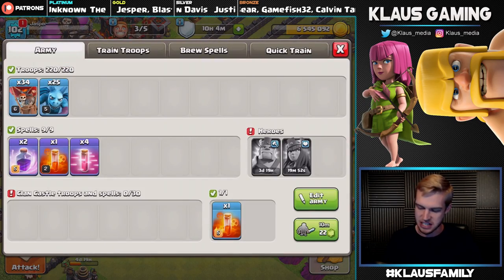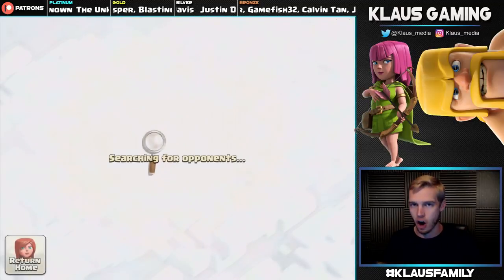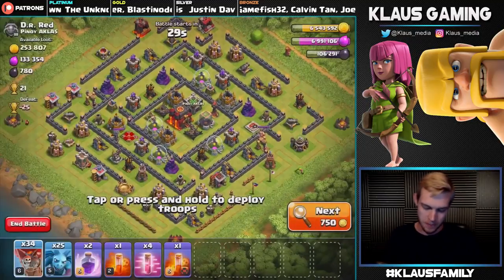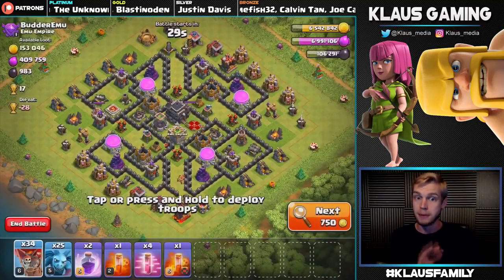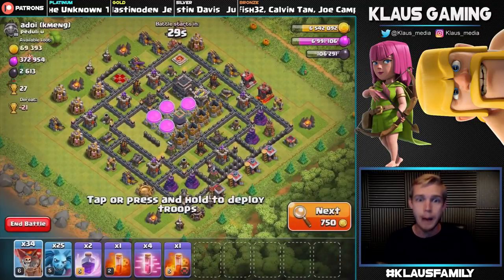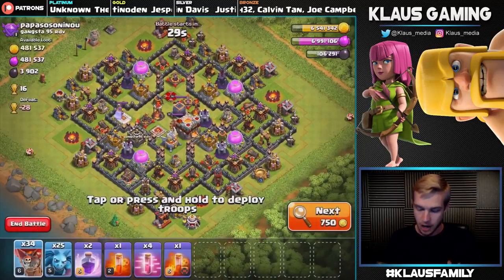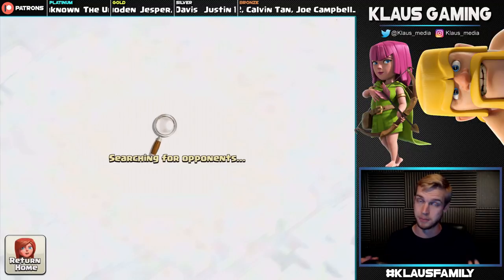No Clan Castle troops — that's fine, we did get the poison spell so that's perfectly fine. This is kind of like how to farm without heroes and without CC troops — normally I've got both, so this is gonna be a lot more difficult. I not only need to look for a base with the right amount of loot, but also one that's easy enough to take on without my Queen — that's kind of a big deal.